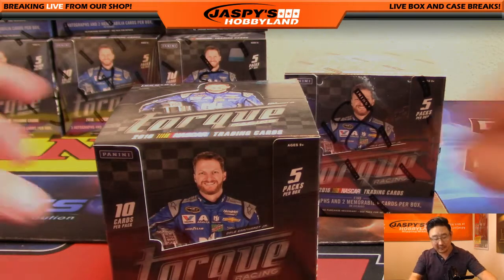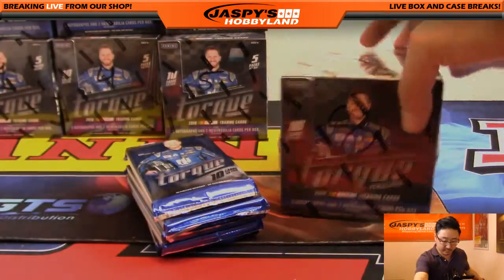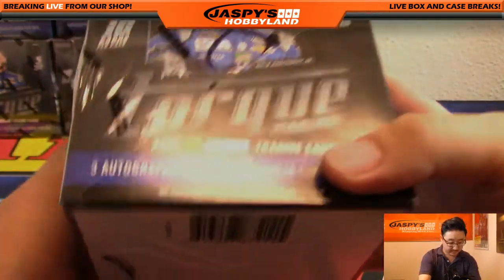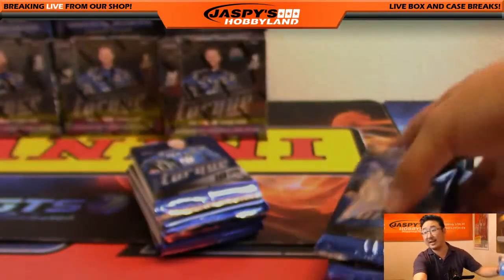Alright. So since this is a random pack break, let me number the packs first, then I'll randomize the names. Each box has five packs. We sold 10 packs on jaspishobbyland.com. The next two-box break is in the store right now.